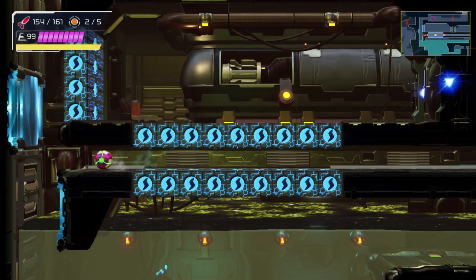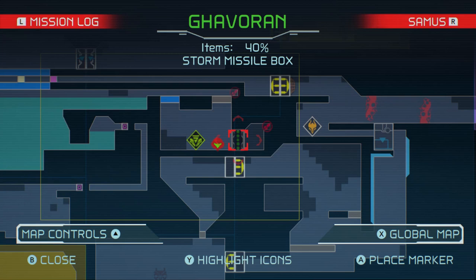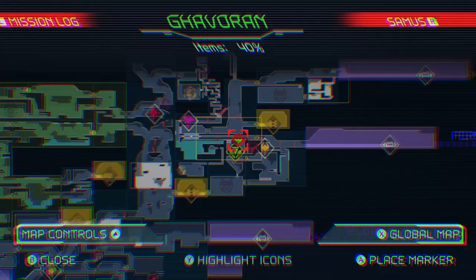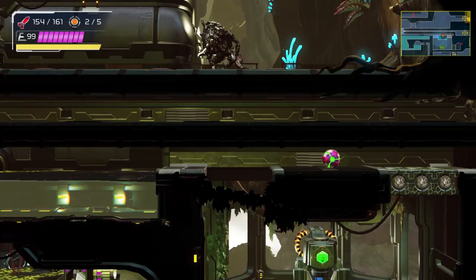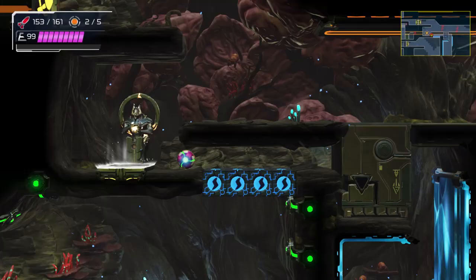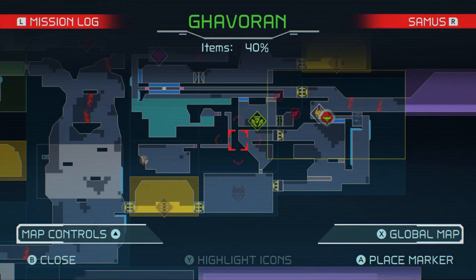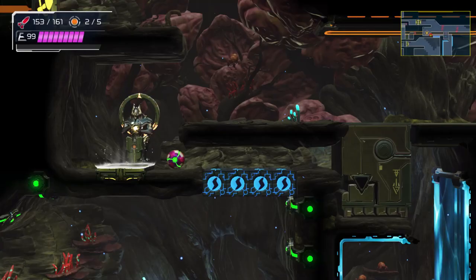Frankly, the environments in general with Metroid Dread were freaking amazing. How do they want you to go about this one? Maybe they want you to come at it from the other side. There are a lot of end keys around here — there was an item somewhere within here. There are some blocks right over here and I need to screw attack to destroy them — okay, I think I see what you have to do. You just gotta go all the way around to get that item. Item collecting is trickier than I previously thought, but I guess I'm just accustomed to knowing where expansions are in other games.